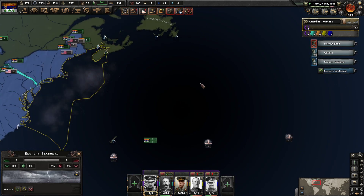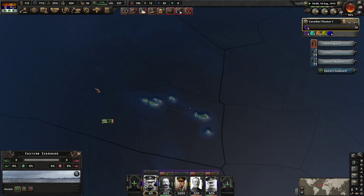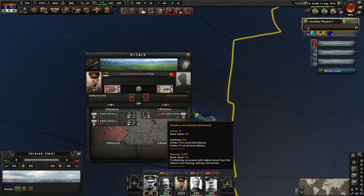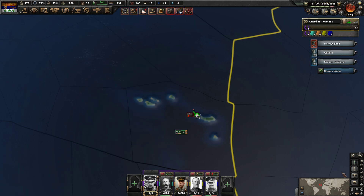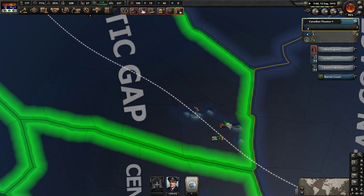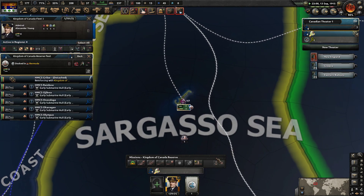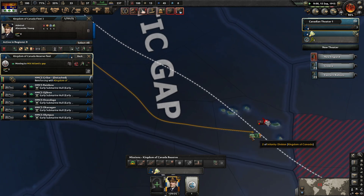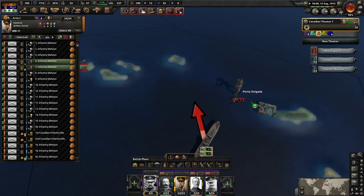We've got a 24-stack ready to go. I'm assuming there's nobody in the Azores — actually I did not check. There's one division, 120 strength. Where are our naval units? Please come over here to support these guys.